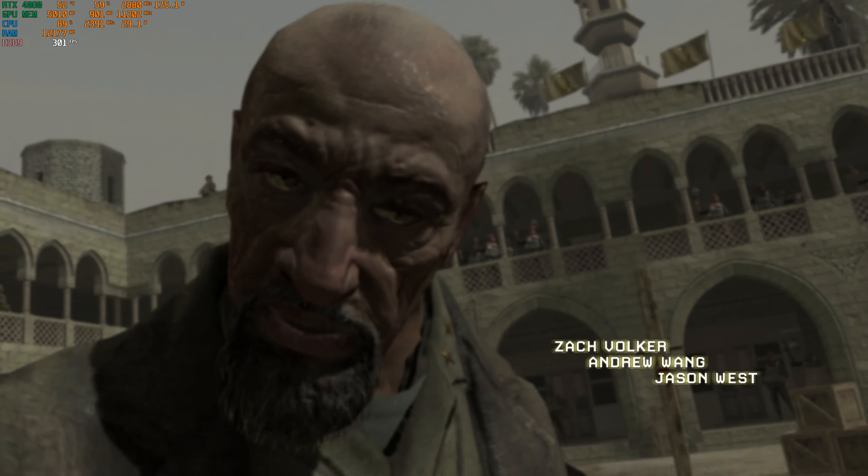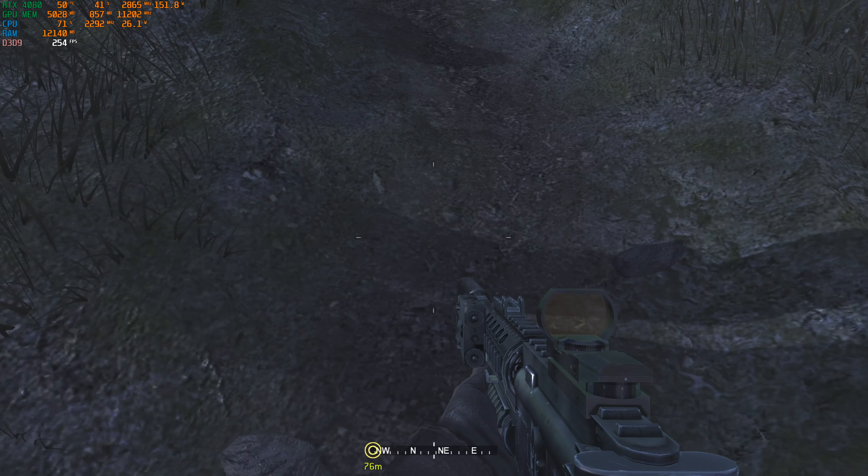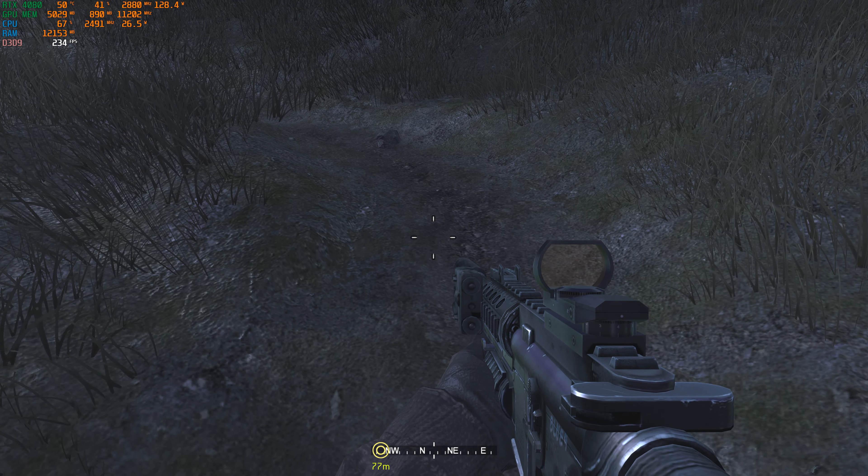Call of Duty 4: Modern Warfare surprisingly still holds up well today. The in-game character models are authentically represented with fine details like finely tuned facial expressions, nicely packed with detail and definition. One example is the way Captain Price's cigar casts a glow of light on his face, thanks to the cigar he is smoking. These small details point out the hard work done by the developers to make their world feel more real and believable.